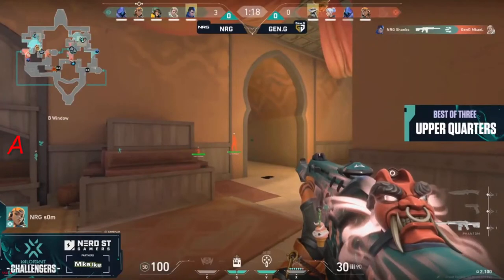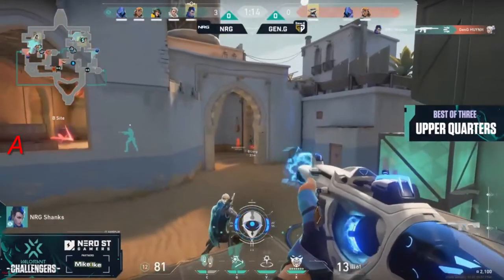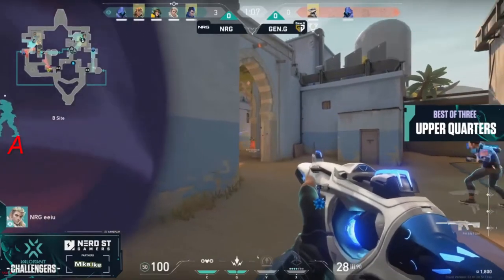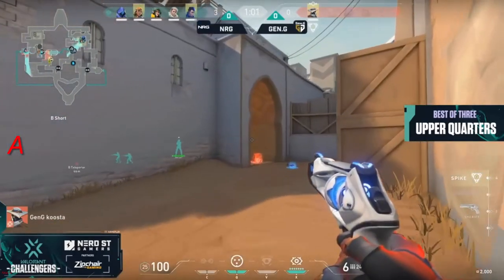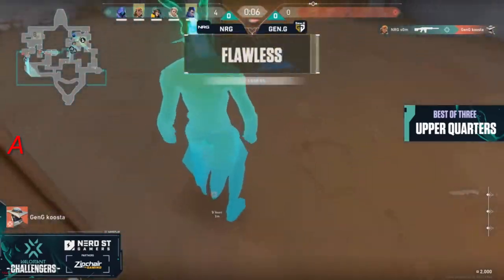We haven't seen any cool Yoru plays yet, but Shanks is leading the charge with his frags in this one, with two kills on Michael and Wynn. This is just an eco, but NRG are already fighting confidently at these angles. If all five of your players are starting on the defender's side and you're leading up 4-0 early on in a game, that bodes well for the rest of this half, to say the least.